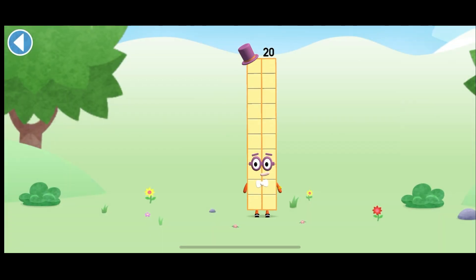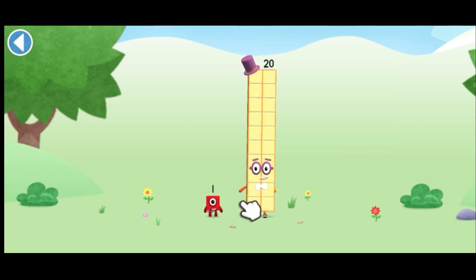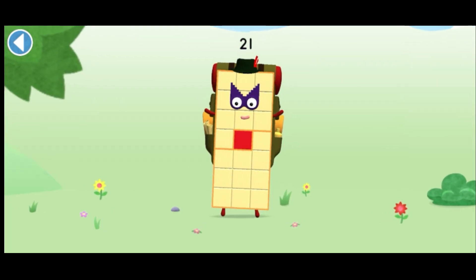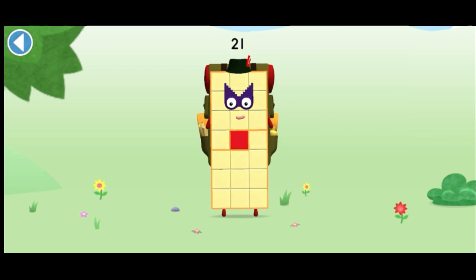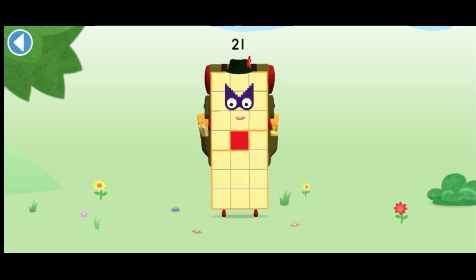You're about to meet numberblock twenty-one. To twenty and make numberblock twenty-one, drag numberblock one. This is numberblock twenty-one. This numberblock is made up of twenty-one blocks. There's always more to explore.